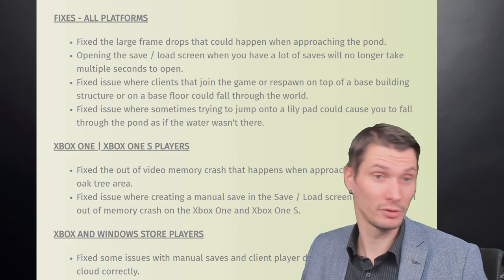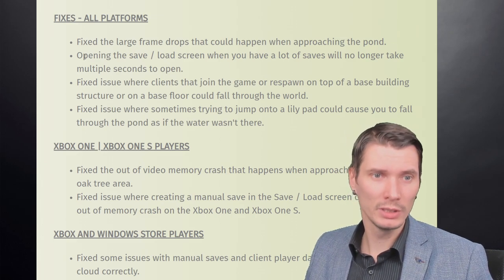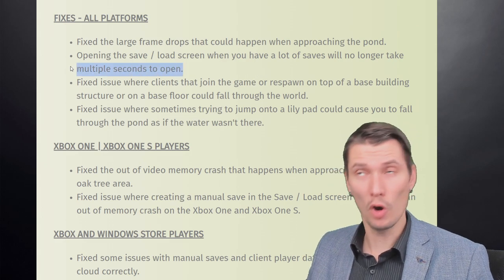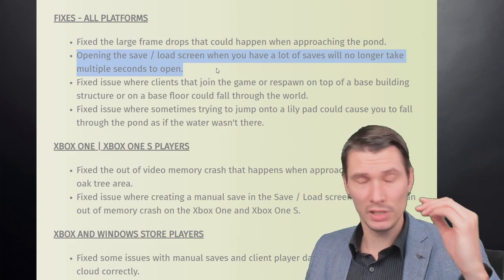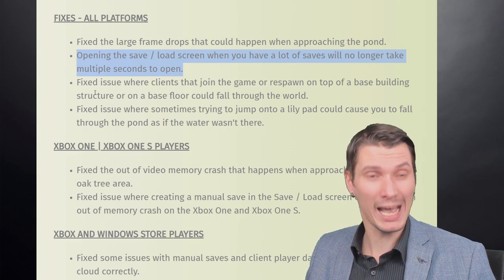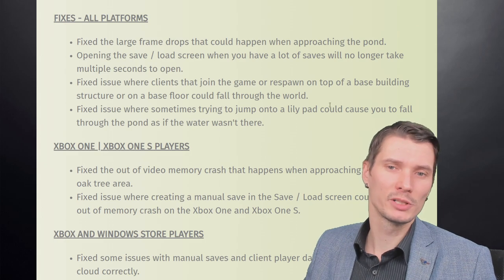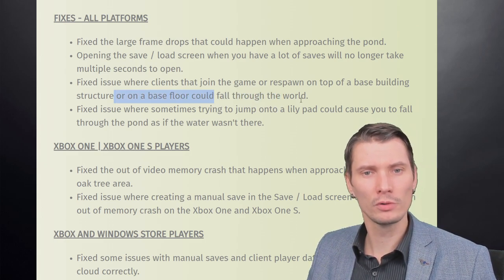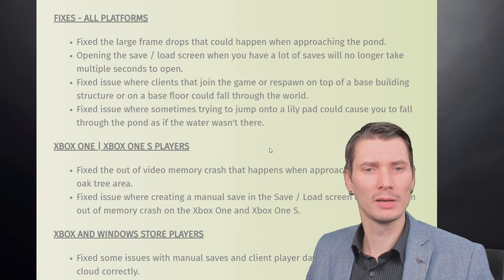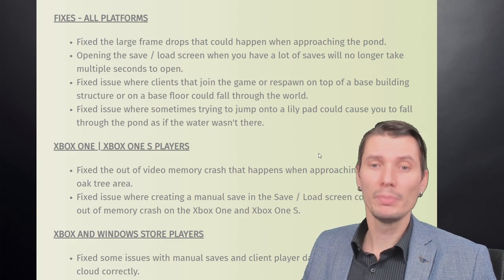A day later came patch 0.4.2. Fixed a large frame drop that could happen when approaching the pond. Opening the save screen when you have a lot of saves will no longer take multiple seconds — now it's literally instant, which is absolutely amazing. Fixed an issue where clients who join and respawn on top of base building structures could fall through the floor. Fixed an issue where sometimes trying to jump on a lily pad could cause you to fall through the pond.